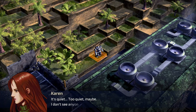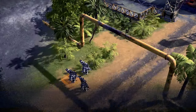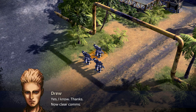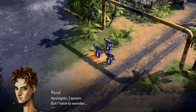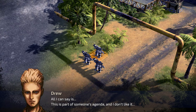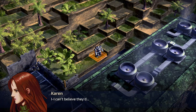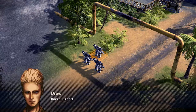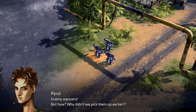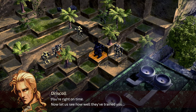This is Rabbit One — I've reached the recon point. How does it look? It's quiet... too quiet. Maybe I don't see anyone. Be careful, Karen. Don't worry, Drew, I'll be fine. Lieutenant Mere is a capable soldier, Captain. I know you two are engaged, but you shouldn't worry. I have to wonder why go to all this trouble violating the treaty, even to recon this rundown factory. All I can say is this is part of someone's agenda and I don't like it. Enemy wanzers! We didn't pick them up earlier — we have to get Karen out of there, we're going in!